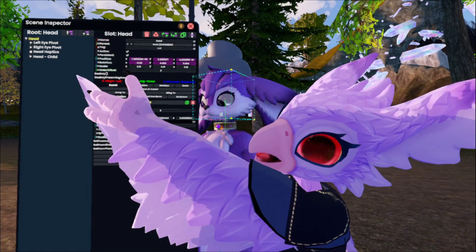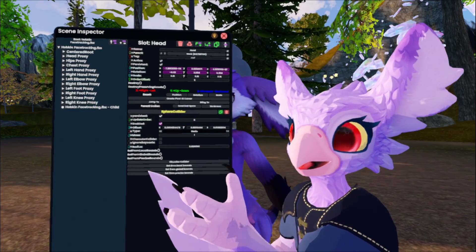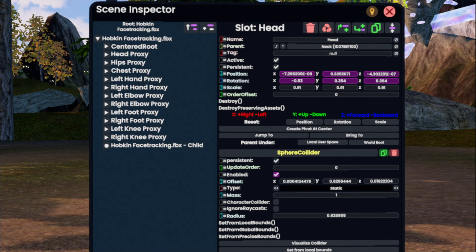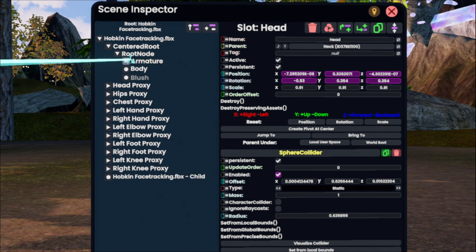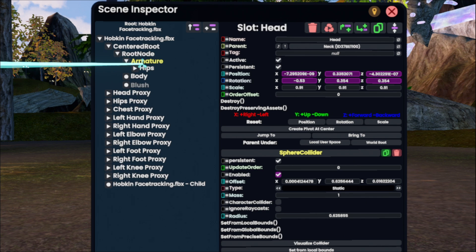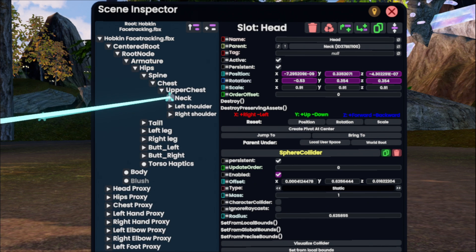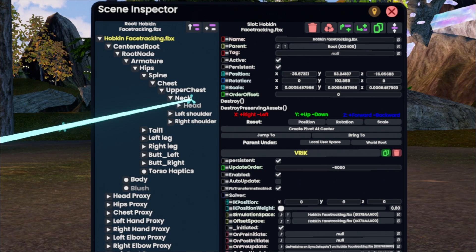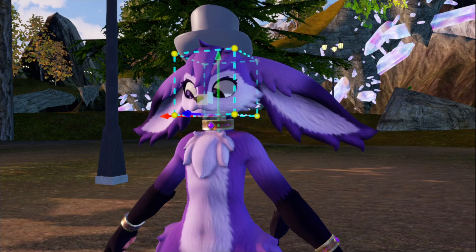So if you selected the head and you're lucky, you already have the head open in the scene inspector. If you're not there and see something like the avatar name, don't worry, we can still get there. Getting to the head slot can be different based on the avatar you're using, though a good rule of thumb is trying to see if there's an armature slot. Here in this Hopkins I see centered root, so I'm gonna hit that. Root node — which is a good sign — then armature, there it is. We're gonna keep tapping the triangles to get to the hips, the spine, the chest, upper chest, neck, and there's the head. With the head here we're gonna tap, and now we know it's selected because we can see those gizmos on the head.